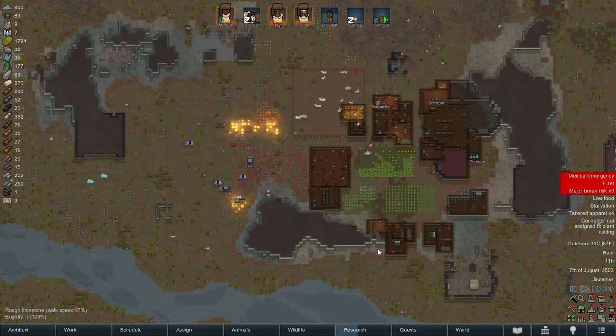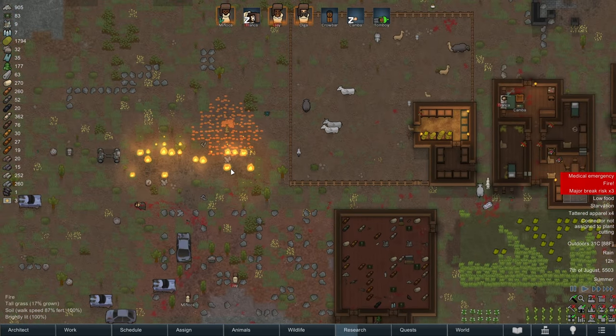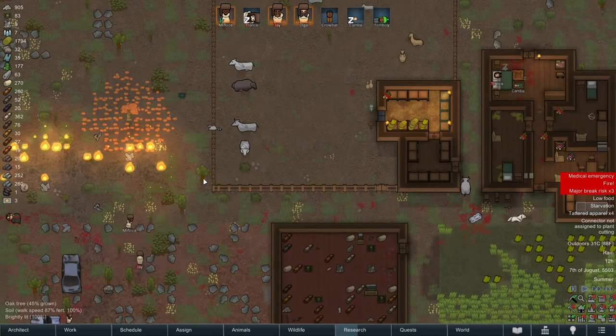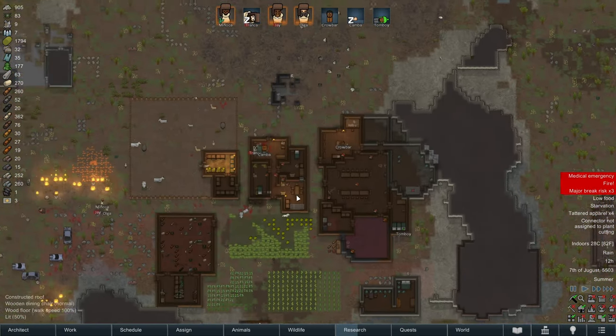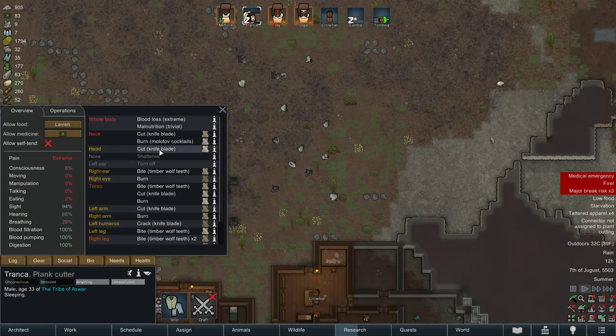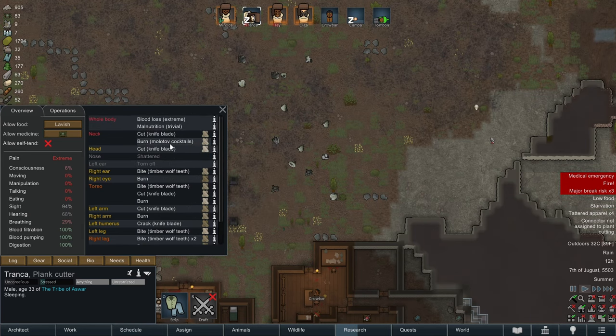Hello everybody and welcome back to RimWorld. We had a really rough time of it in the last episode. Our base is potentially on fire, but thankfully it's raining, so I think this fire will not spread too aggressively. That last raid, man, we barely survived. I'm glad Tranka survived, but oh my gosh. I don't think we should have ever let it get that close.